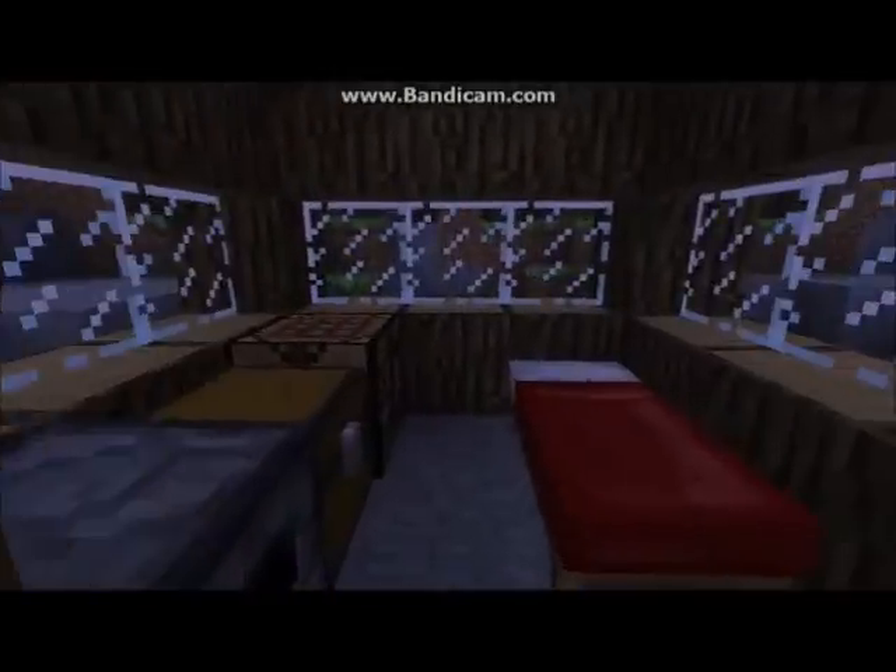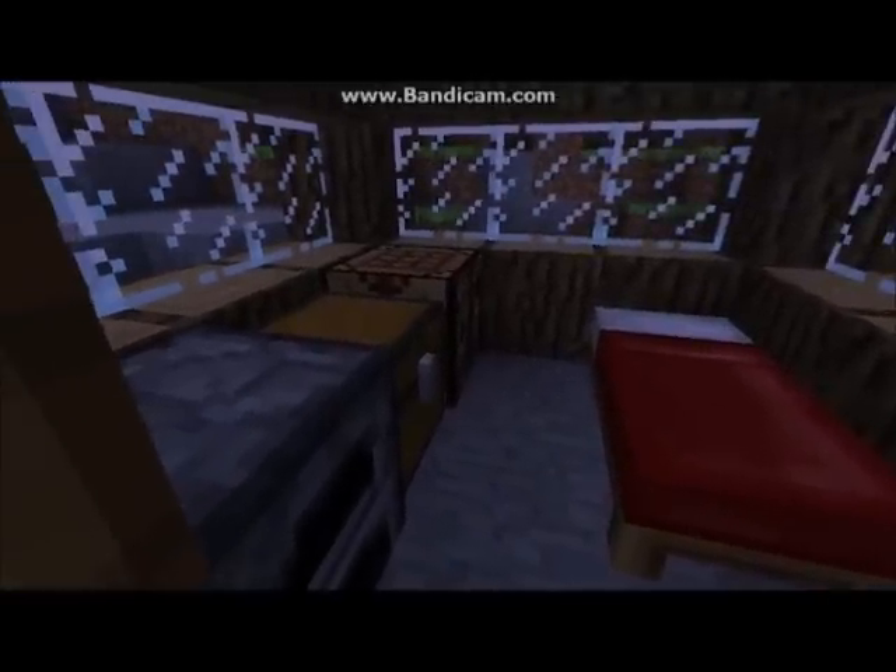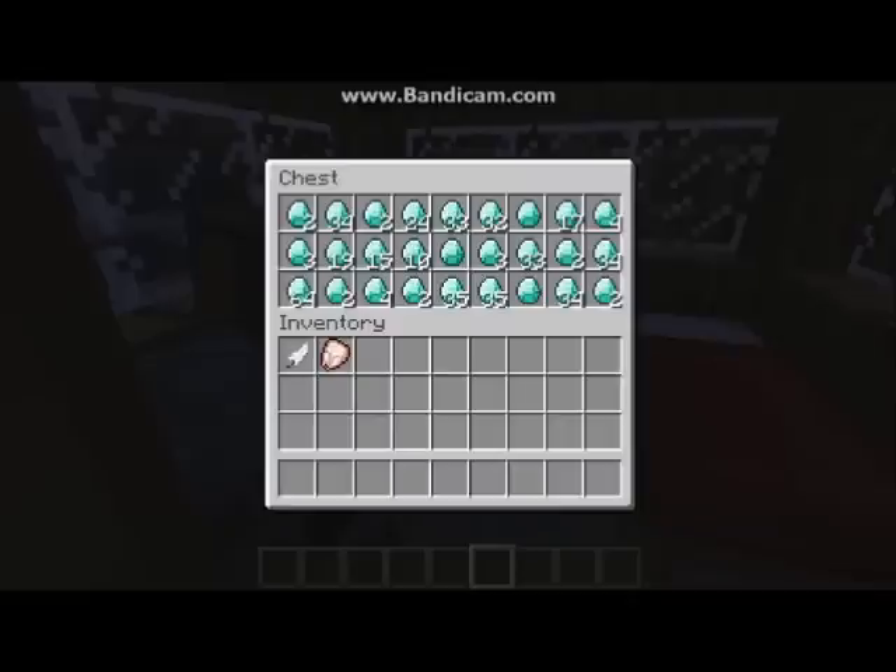Hi guys, I'm Zombie Vision and this is the first new video coming to you from the Vision Division. This is how to grief in Minecraft. You see, it's a nice lovely little house — big man Eli's, if I'm not mistaken. Little bed. What's in the chest? Diamonds! Wow.